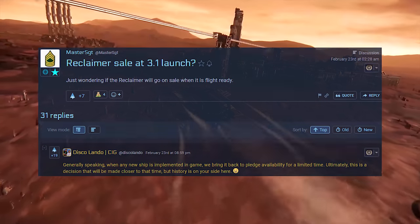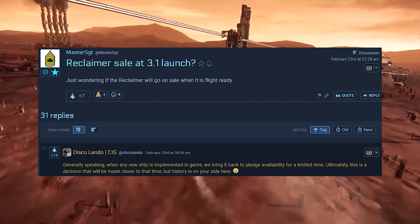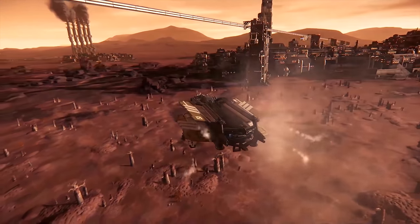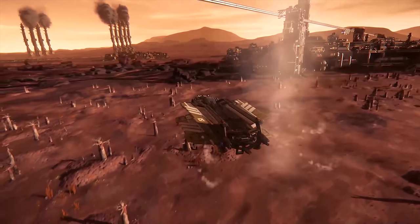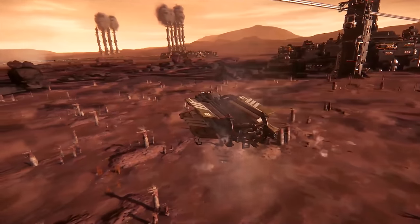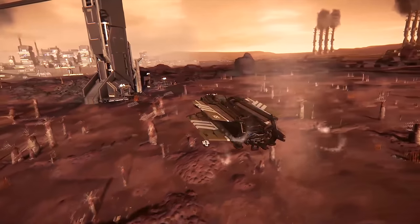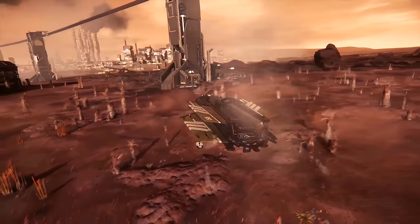Generally speaking, when any new ship is implemented into the game, they bring it back to the Pledge Store for a limited amount of time at least. Ultimately the decision will be made closer to the time, but history suggests that they will sell the 3.1 ships as they go flyable. They'll either be added permanently to the store or available for a limited time.